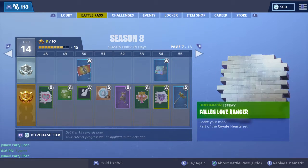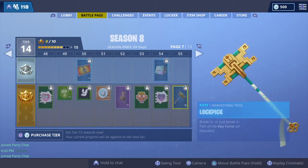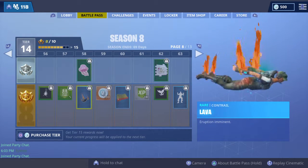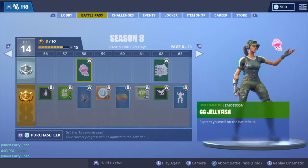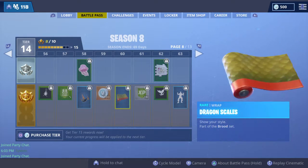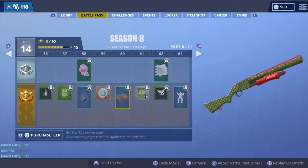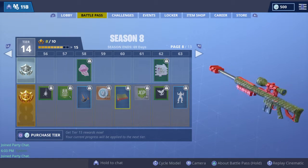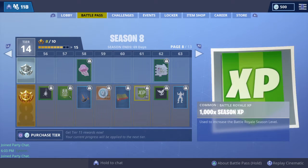We got Lock Pick, another part of that set, and the Lava Contrail. There's another banner, an emote, more V-Bucks, and then Dragon Scales wrap which looks pretty cool. I always like my wraps on snipers the best - more surface area to show it off.